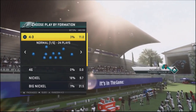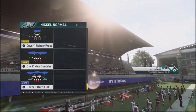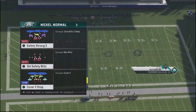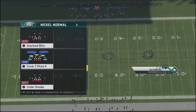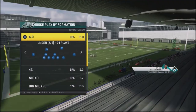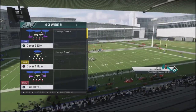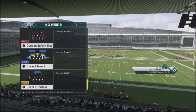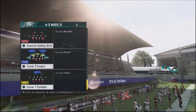You can pretty much do this in any defensive set. What I'm going to look for is a defense that has a rolling safety coming down to the line of scrimmage, or a cover four or cover two type set. I'm going to look at the 43 defense, and in particular the 43 wide nine. One popular play I've used before is the cover two invert — a very effective blitz where you get good B-gap pressure inside the tackles and guards.